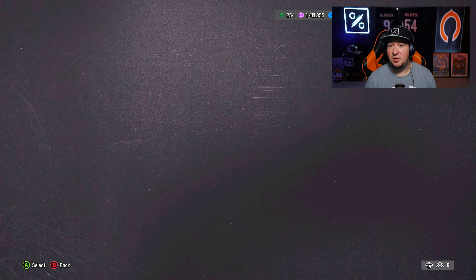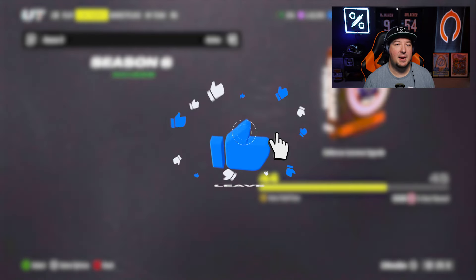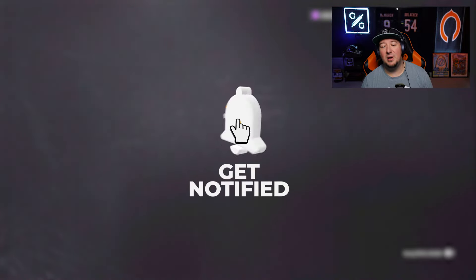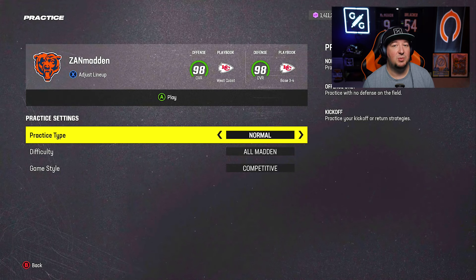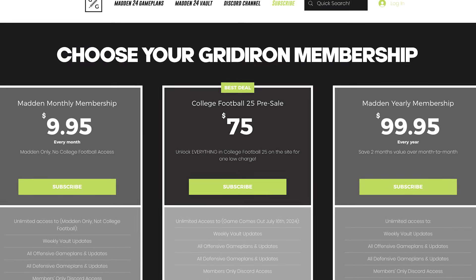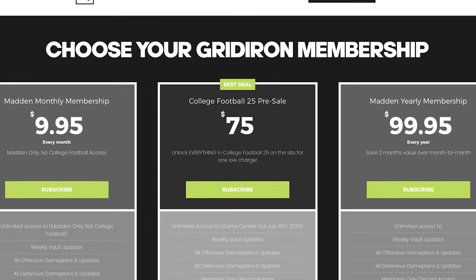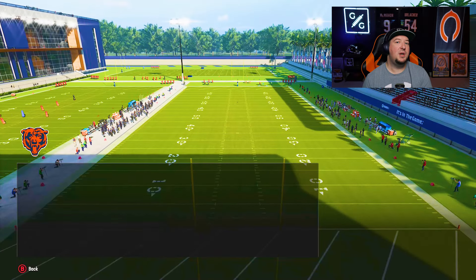While I'm loading into practice mode, make sure you guys are subscribed to the Zan Madden YouTube channel. We're going to be doing a lot of Madden content, but we are also going to be breaking into the College Football 25 game — we're about a month and a half away. Take advantage of our College Football 25 presale over on gridirongameplans.gg — the best place to get better at Madden, now your one-stop shop for all competitive football gaming. It's $9.95 a month for the Madden side, and our presale offer for the College Football game ends July 19th.